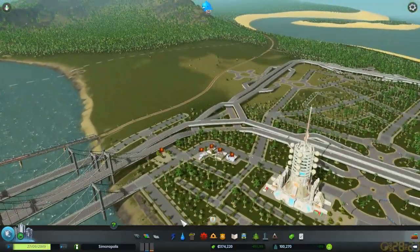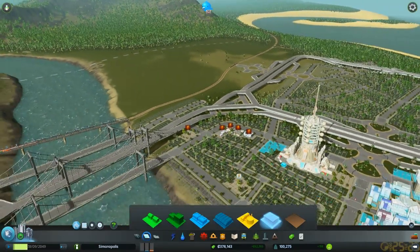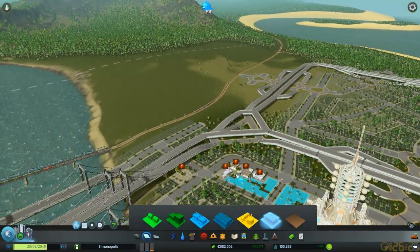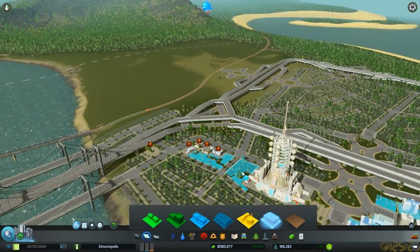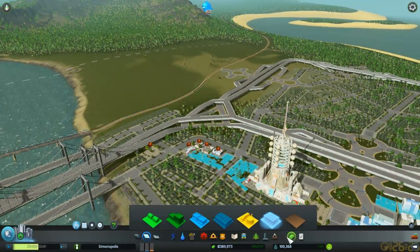Maybe we should join this up, just because it's so close. Let me just put office there, an office there, just so that we can power these buildings. Alright, let's see how that goes.